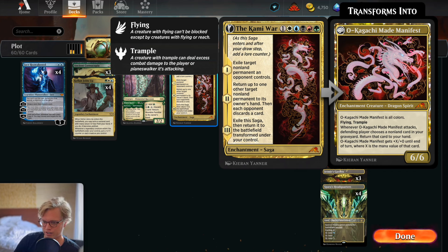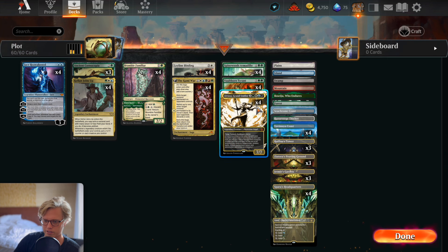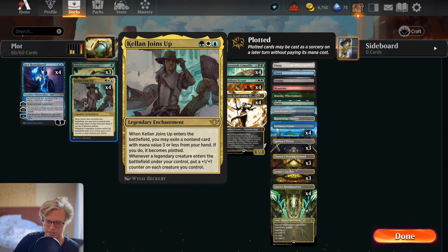We also play Kami War, which is a Juggernaut and a colorless saga from Kamigawa: Neon Dynasty. Chapter one exiles a target non-land permanent your opponent controls. Chapter two returns up to one other target non-land permanent to its owner's hand — it can be your own or the opponent's — and then each opponent discovers a card. Then you get Okagi Made Manifest, a 6/6 flying trample dragon spirit. When it attacks, your opponent picks a nonland card in your graveyard and gives it to you, and you get to cast it for free until end of turn where X is its mana value. This is a great removal spell.